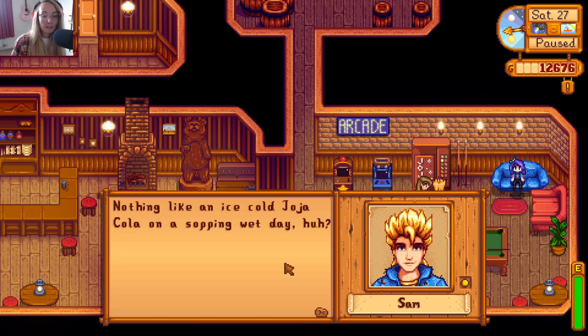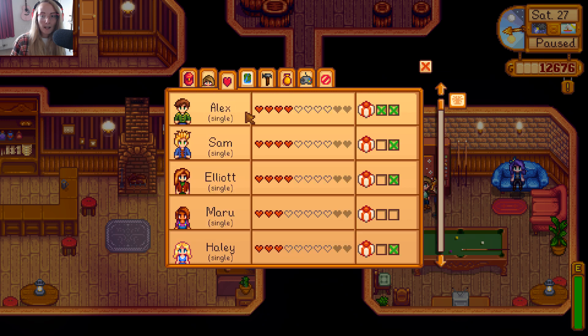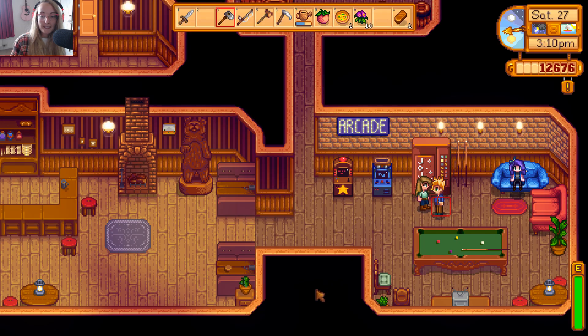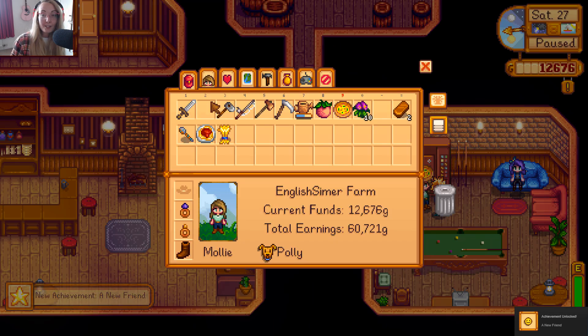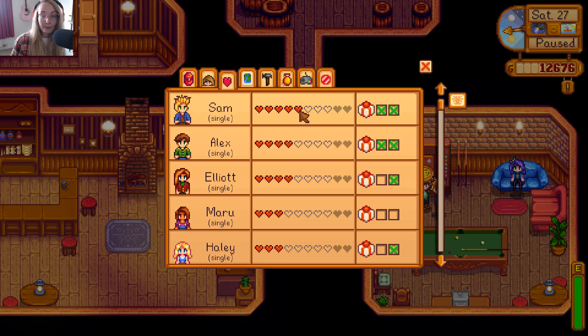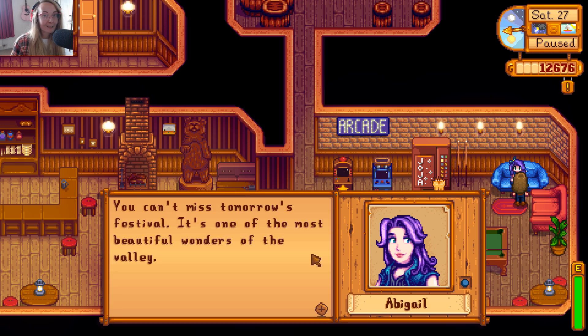Hey Sam. Nothing like an ice-cold Jojo cola on a wet day. We can give him another pizza - let's do that. Here you go Sam. This is my absolute favorite! And we achieved a new thing called a new friend - we have five hearts with Sam. That's insane. He's the first person that we've become that close to. He's our friend, guys. We made a friend.